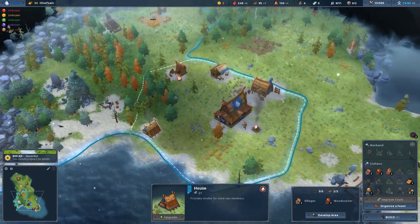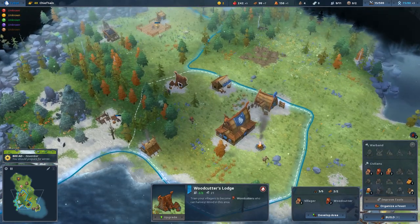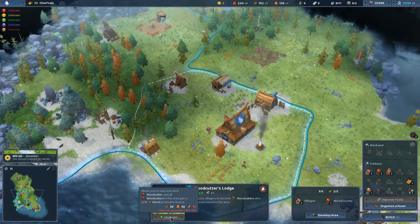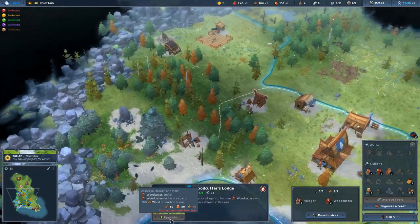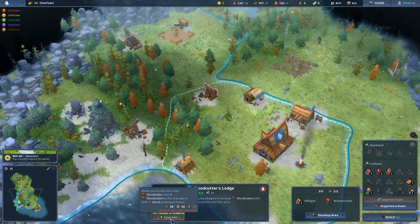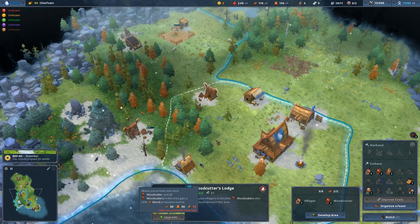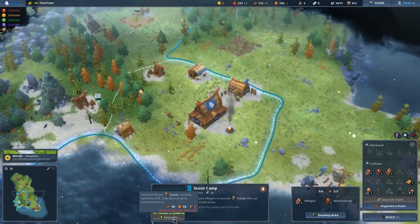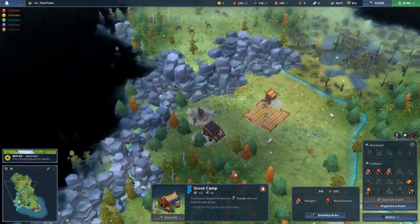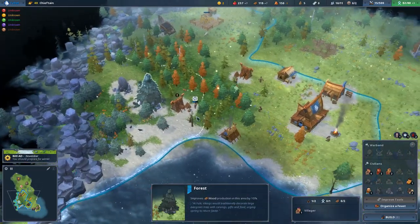You'll start to see as I click on these buildings that all of them have an upgrade button. Upgrading normally gives you plus one population, and sometimes it gives you a bonus. For example, if we upgrade the woodcutter's lodge, we get one more woodcutter and all woodcutters in this area gain a 20% production bonus to wood. A scout upgrade increases scouting speed by 50% and lets you scout into enemy territory, which you can't do by default.